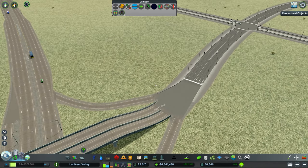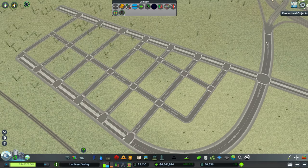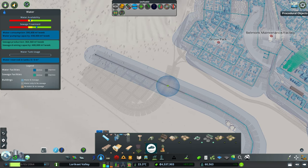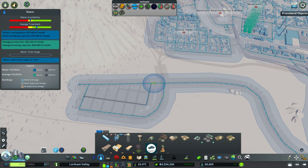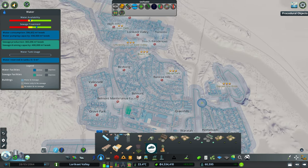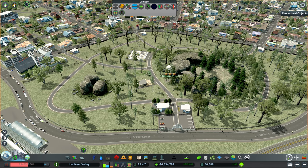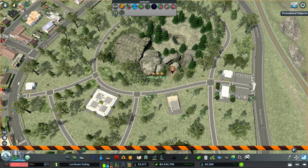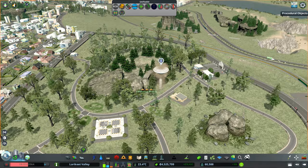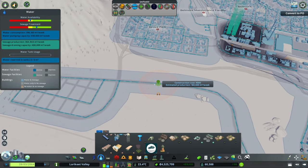Now we can really start planning out the community and get some services laid down. It also looks like we've almost hit our water capacity, so we need to look at getting some new water supplies down. We've got a water supply here that we can potentially switch over to a large water tower — done. That should handle our water needs for at least a little while.